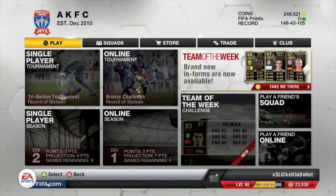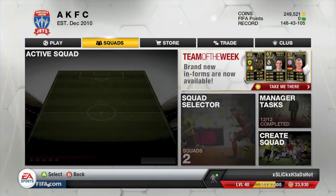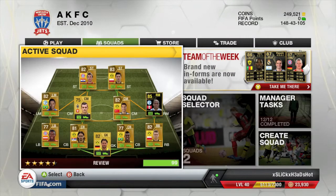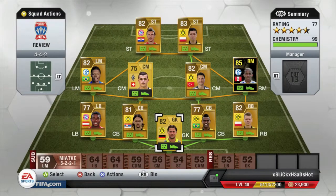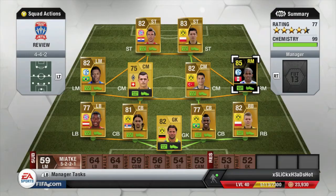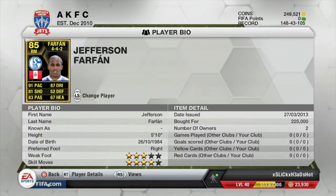What's up guys, Civic Gaming here and today we are doing a player review. This player review is on Jefferson Farfan. As you can see, he's in a cheap Wonders League team just so I can get the chem, and I bought him for 225.